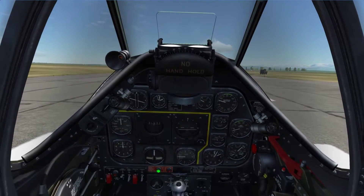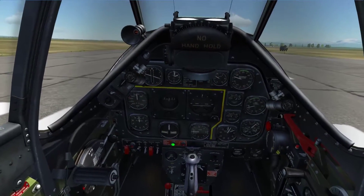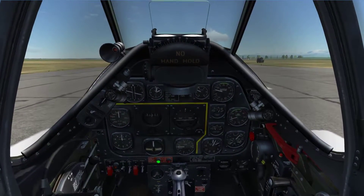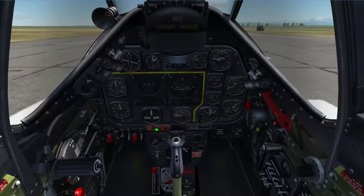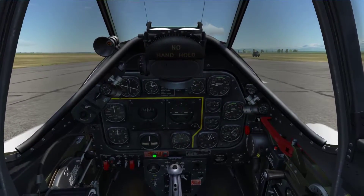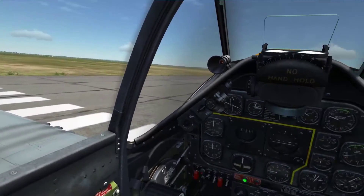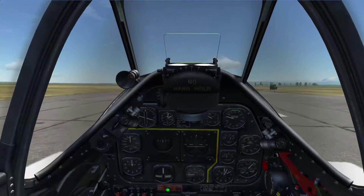Unlike a jet, I do not pull back on the stick to take off. That was part of my major problem when I was learning it. So if you're having trouble taking off, don't pull back on the stick when you have enough airspeed. If you just keep adding power, the plane will naturally ease off the runway. Think of this as a slow, easy, gradual process.